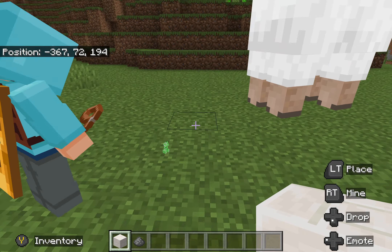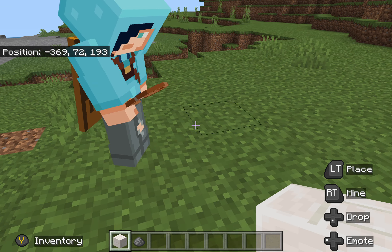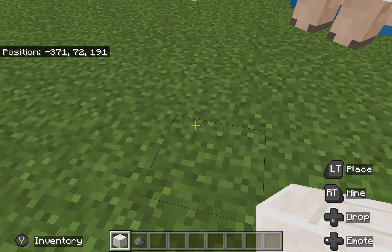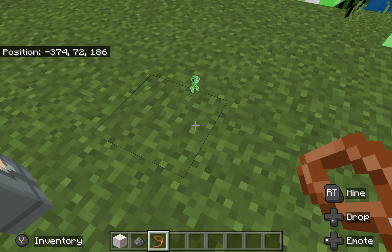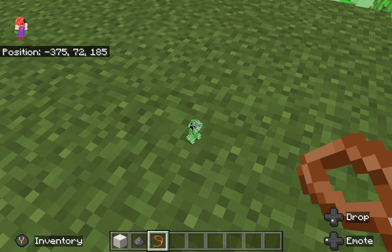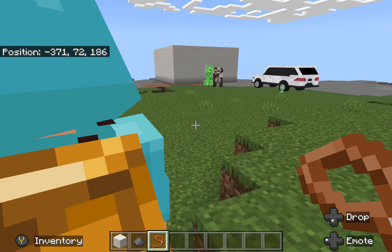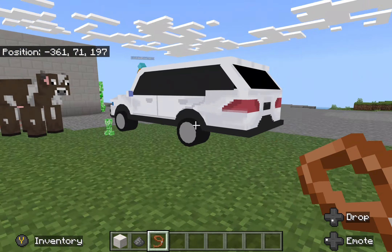I don't know if you can put a tiny creeper on a leash. Can I put one on a big creeper? I don't know if you can do it. I think you can only put a leash on animals, not monsters. Maybe you can only put them on animals — spawn a tiny animal for me to put a leash on.